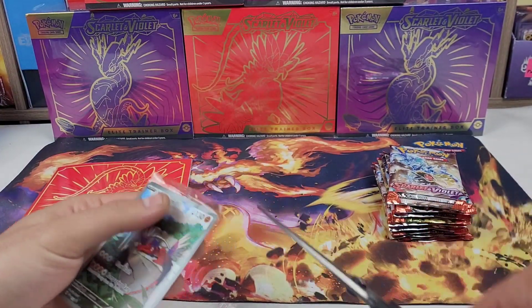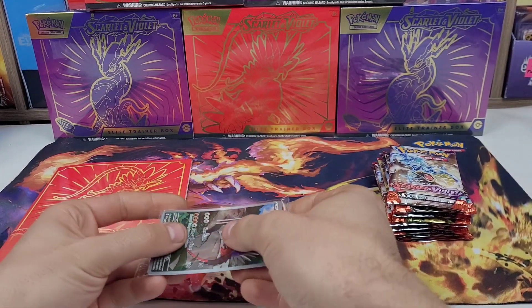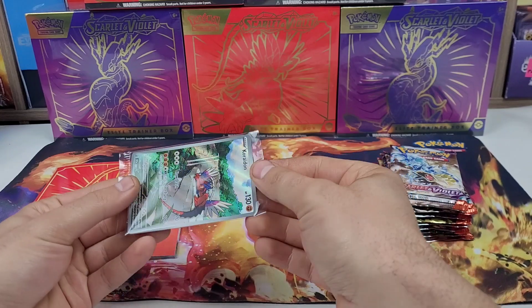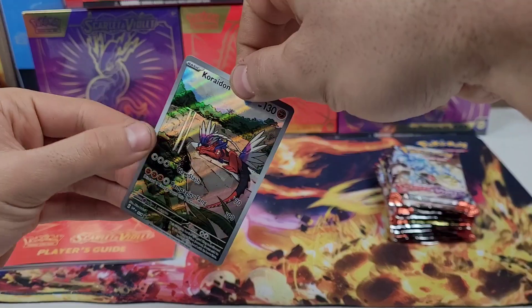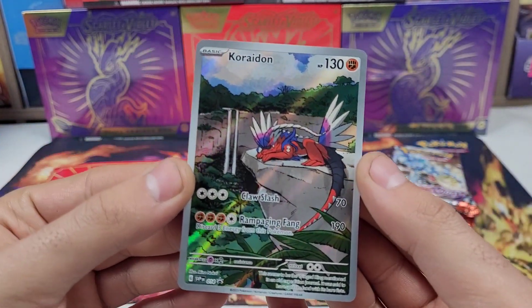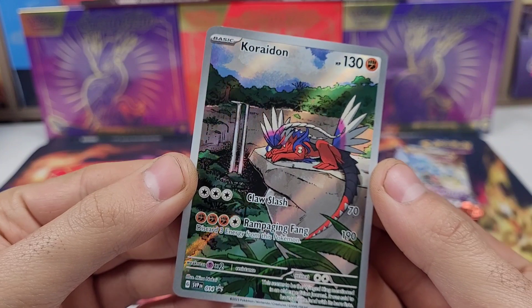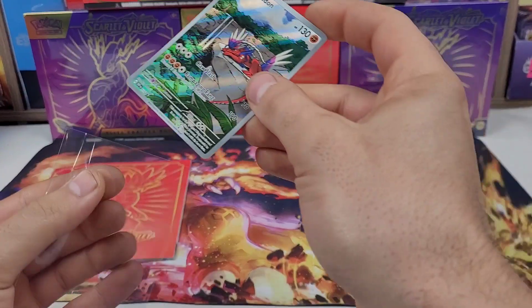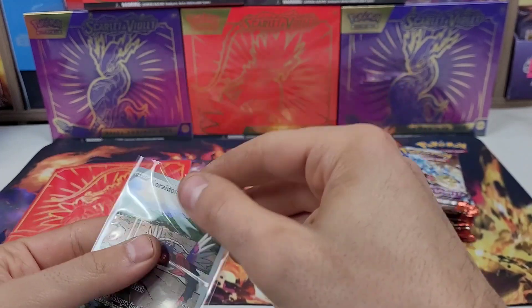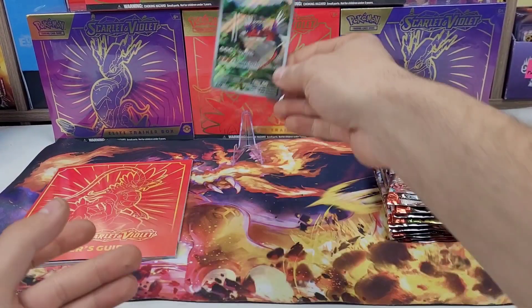So far it doesn't look to be bent. Some of the ones I'm seeing, I guess they got pinched under stuff and are actually bent — this one is just slightly bowed, very slightly. Still a really nice promo. Get that sleeved up, put it in the back, hopefully we can pull some friends for him.